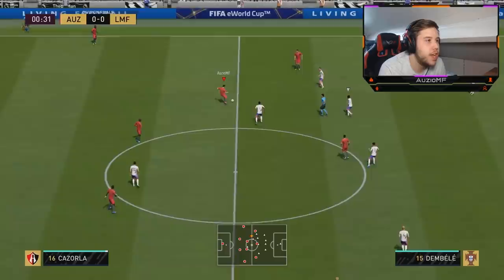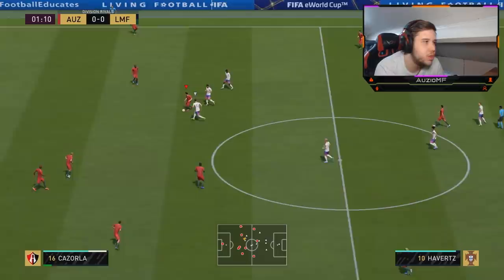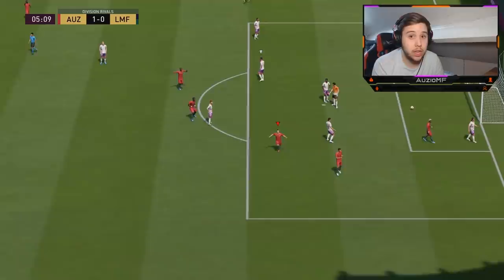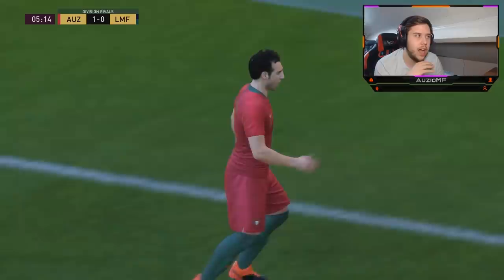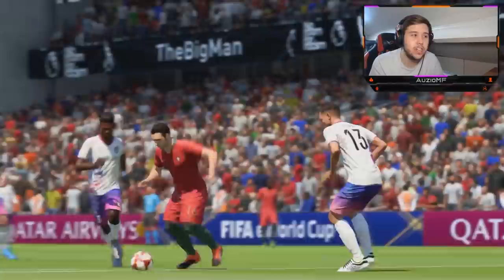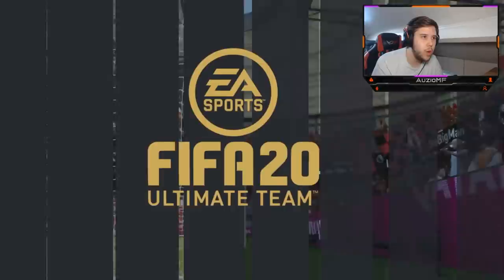The first thing we always do is check how agile someone is on the ball, and you can already tell the 90 agility is really coming into play - the little twists and turns, the nice touches. Can I get a finesse shot? That actually managed to go in. I don't know how it went in honestly, because it was a good angle but it wasn't the greatest shot. Somehow the keeper didn't save it and it went skyrocketing into the top bins. Our first shot with Santi Cazorla has gone into the back of the net.